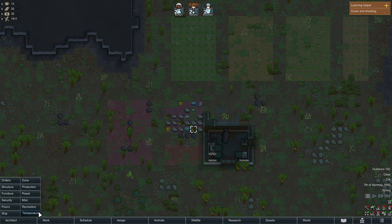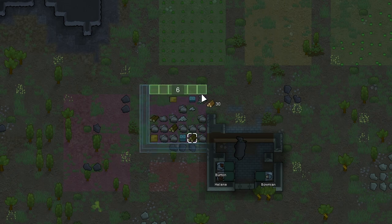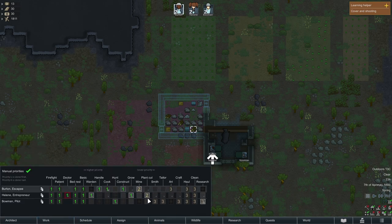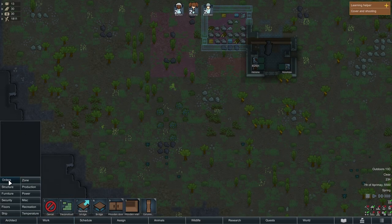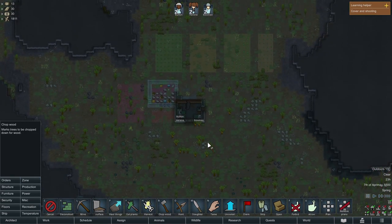We've got quite a fair bit of wood, so we're going to use that to build one of our first structures, which is basically just going to roof and keep everything in here nice and tidy — two doors just to make sure everyone can get in and out nice and easy. We're going to get them cutting wood, as we've got a few trees nearby and we don't have to go too far to be hauling them.